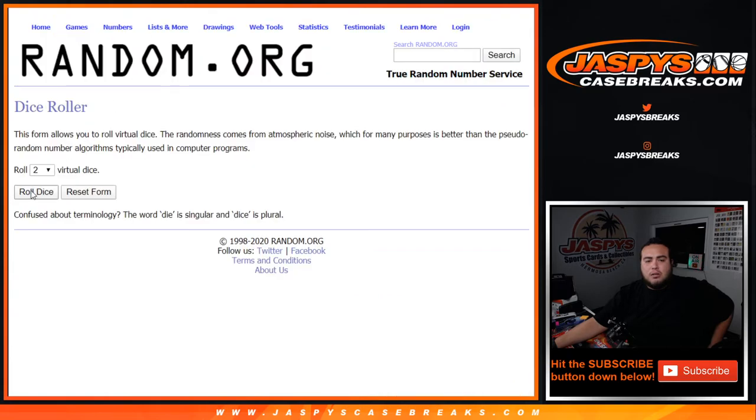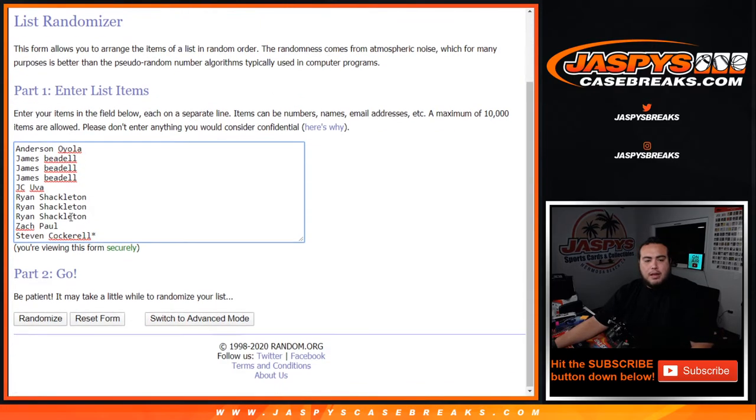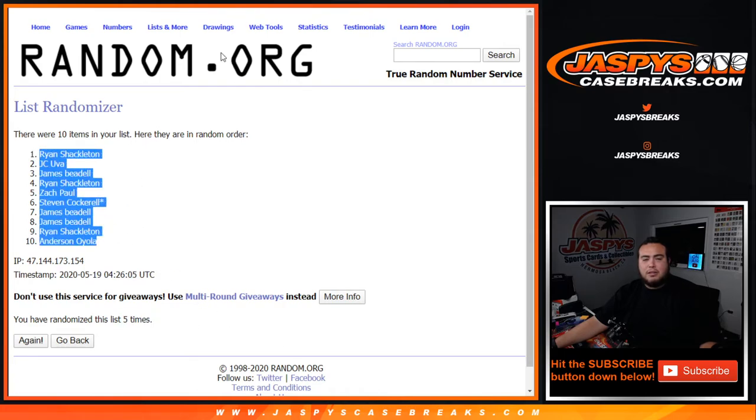Here we go, let's roll the dice. We got a three and a two — five times. Anderson down to Steven: one, two, three, four, and fifth and final time. Boom — Ryan down to Anderson. There you go.